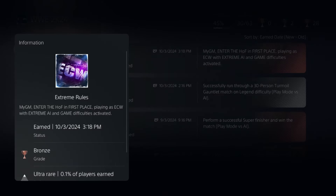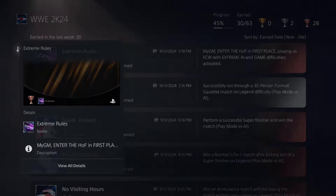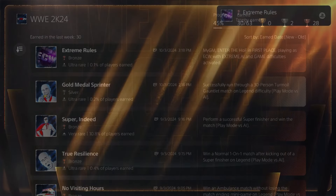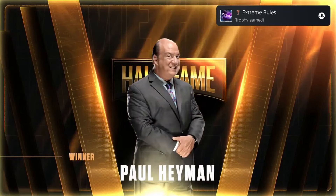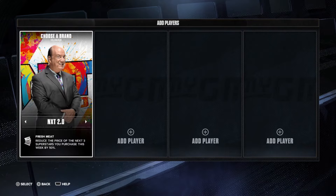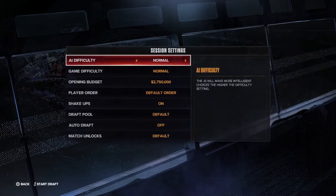Welcome back. Today I'm going to show you how to get the Extreme Rules Trophy in WWE 2K24 from GM mode. The description of this trophy makes it seem kind of difficult, but it's really not. You can play with two people controlling them yourself and it takes about two to three hours. What you want to do is set up two brands, make sure you're playing as ECW, and make sure the Extreme settings are on for the trophy.